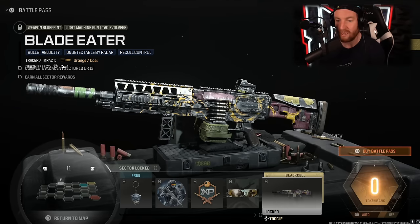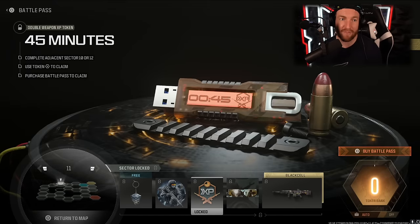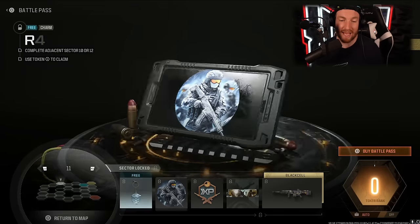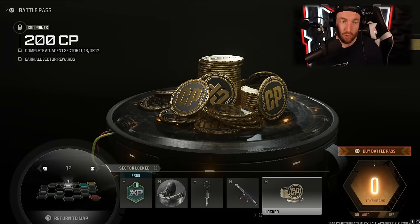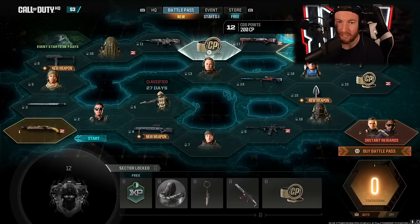We have the Blade Eater for the Attack Evolvary, as well as its Black Cell version, which does look better. Then the 2020 Calling Card, 45 minutes of Double Weapon XP, apparently a playlist update, the Rain or Shine Emblem, and the Radio Chatter Charm. Sector 12 brings 200 COD points, the Slick Dispatch — probably my favorite blueprint so far — for the Holger 5.56, another Weapon Charm, Emblem, and 30 minutes of Double XP.